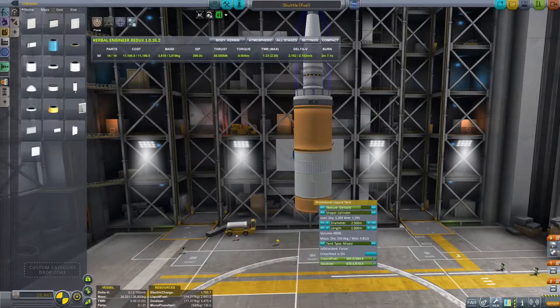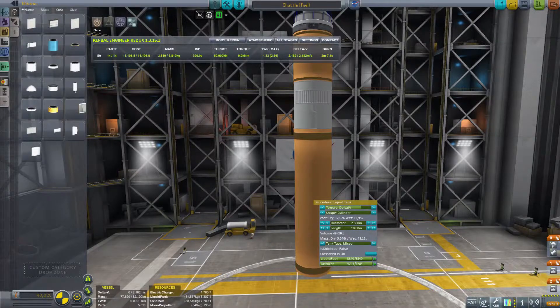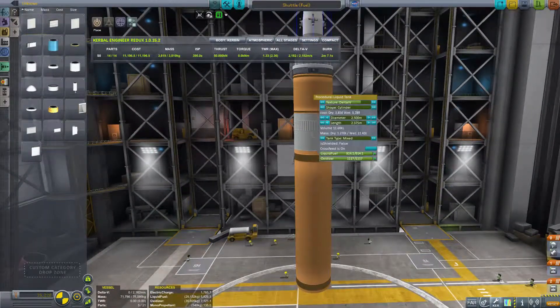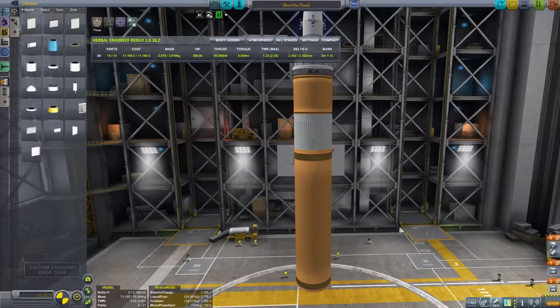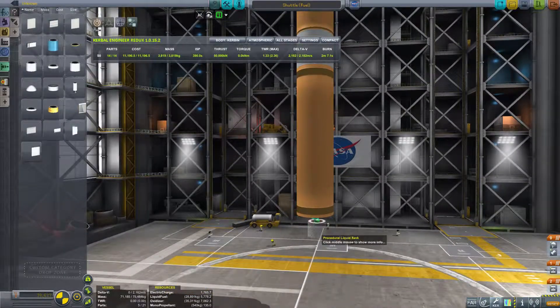You can see on the left-hand side panel a Procedural Parts tab that I made. You'll see some wings in there — that's actually from the Procedural Wings mod, so just full disclosure. Those are not part of Procedural Parts; those are from Procedural Wings mod, which I'll cover at some point too.